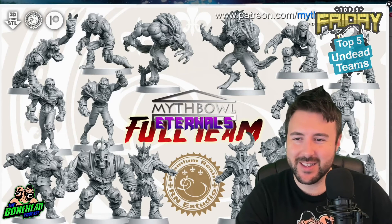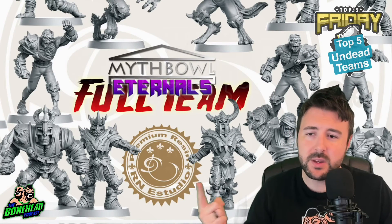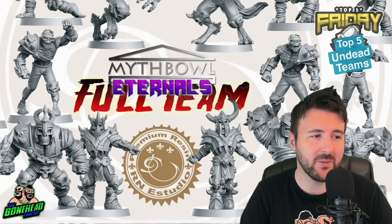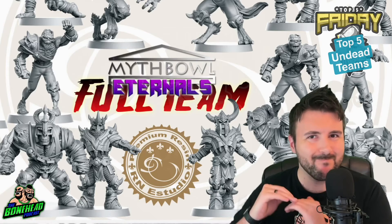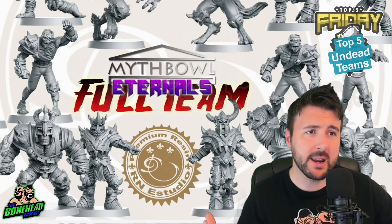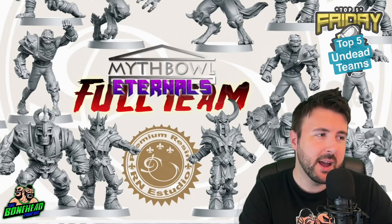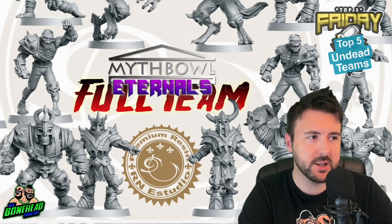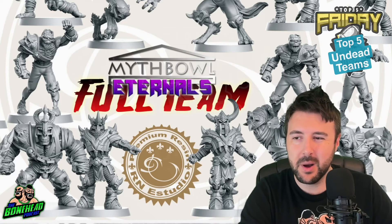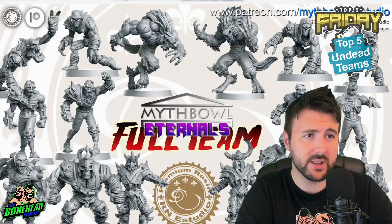$50 for an entire team's worth of STLs is on the higher end - you're normally looking at maybe $30 to $40 for everything for a team from an STL point of view. So it's a little bit more than you want to pay. But this does cover both teams and you get a variety of different sculpts. When it comes to this team, the mummies are what we see so regularly. You've got these wights who are individually brilliant - they have proper skeleton champion vibes. That makes me so happy because that just looks like classic fantasy on the Blood Bowl pitch.